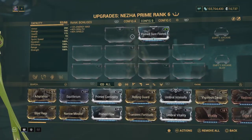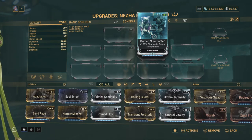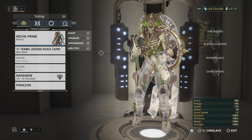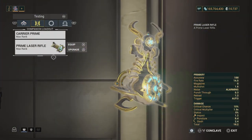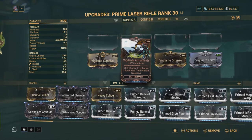Some things to take note of: I do have the Primature Footed. This helps me out with the knockdowns from the AoEs. I also have the Vigilante Mod Set — this is just to help out, I round up to the next crit tier.